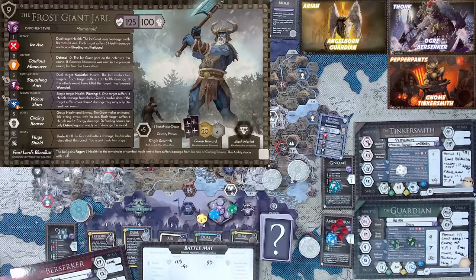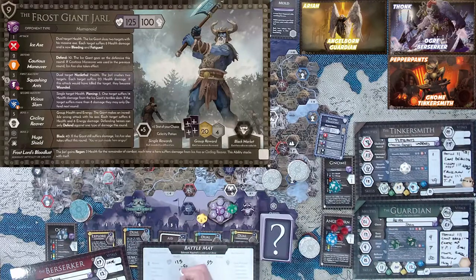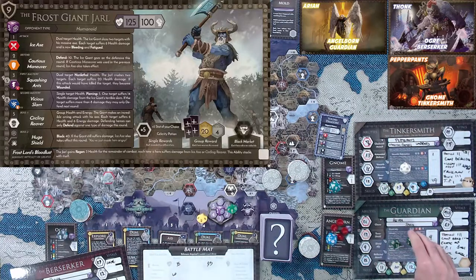Another enrage from Thonk — that's going to deal 34. Then he rolls seven more, making it 41. Pepper Pants is going to boost that 41 by 19, making it 60. The Frost Giant has 35 health left — that 60 should be enough to take care of him even if he can defend. Araya is going to use reflected assault again. Let's find out what the Frost Giant is going to do to us.